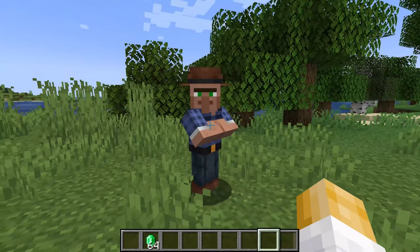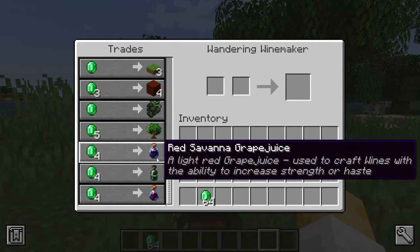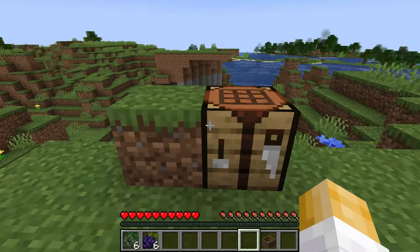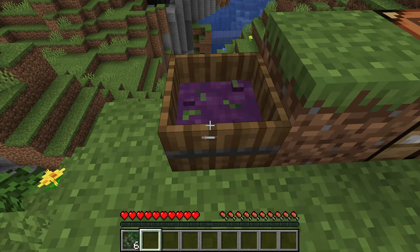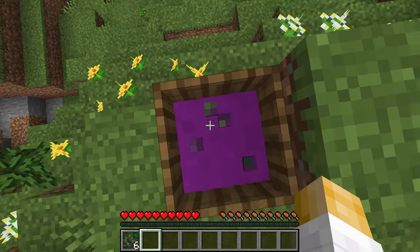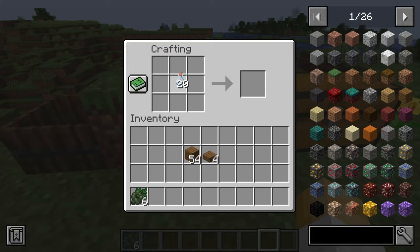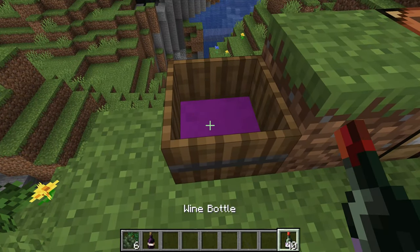Alternatively, you can also find a wandering winemaker, and hope you have enough spare cash for them to sell you some of their grapes. Then it's on to making the grape juice. And just like Mother Nature intended, get those sweaty feet out and start jumping and stomping on those grapes. Do a tap dance if you're so inclined. But once done, you can fill up some empty wine bottles, and this is where the fun begins.